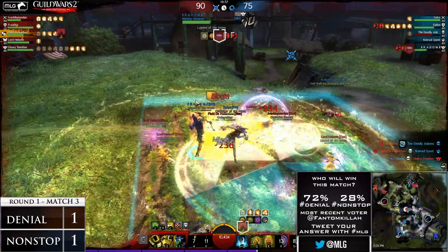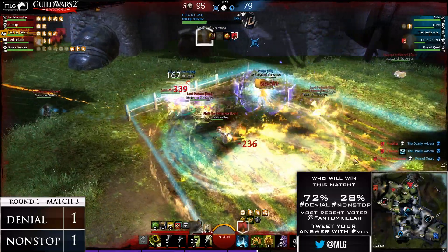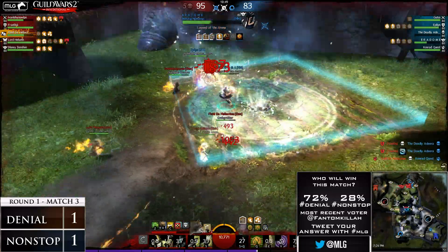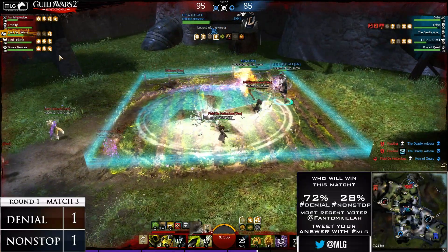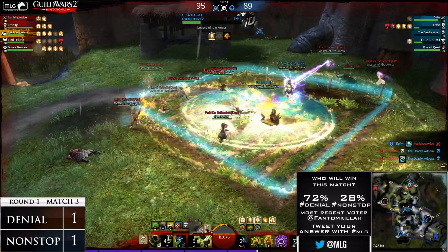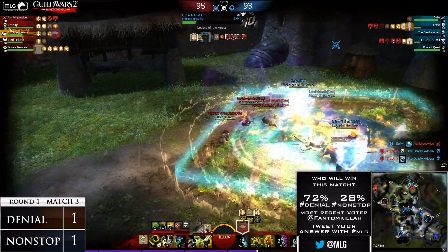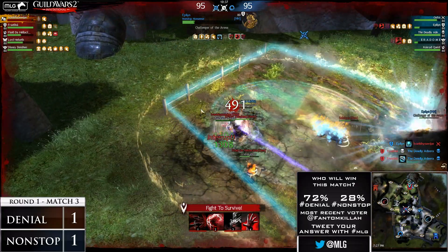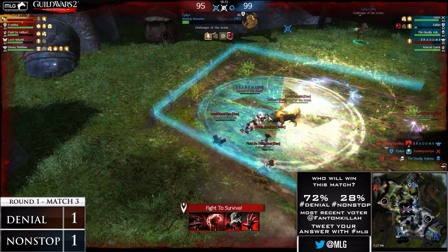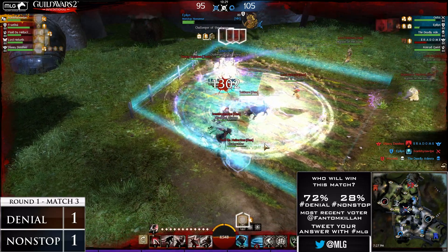Sean, how do you see this fight going? Well, you have the tanky members from Nonstop Nonsense here, but then you have the damage dealers from Denial. They're definitely going to be able to wear down Radom pretty quick, even with all of Epile's heals. The consistent damage from Radom actually does take out Vanish though. It looks like Vanish is going to go down. We'll see if the res comes through or not - he's getting DPS. But we do have Denchi trying to get him up. Radom is going to be so low, and it looks like he's going to drop into that form as well. He will res.